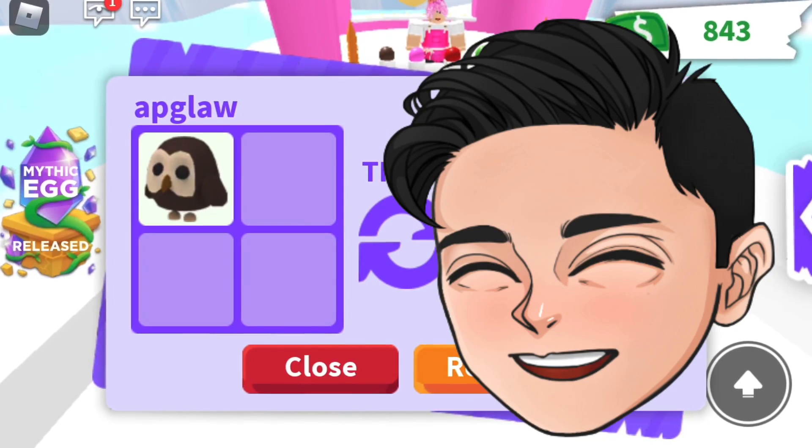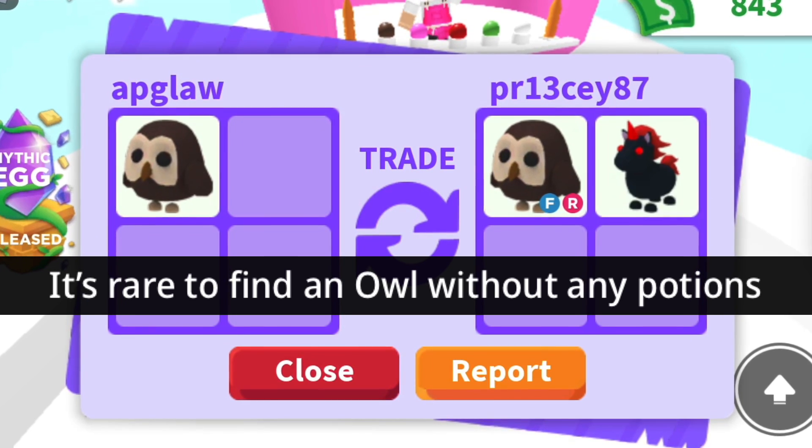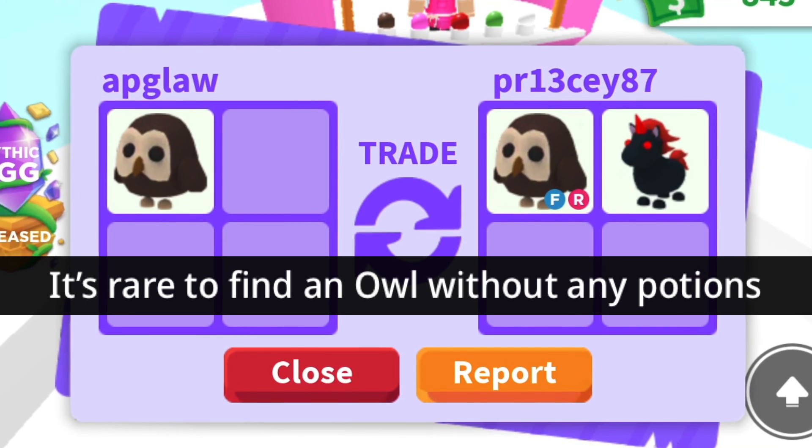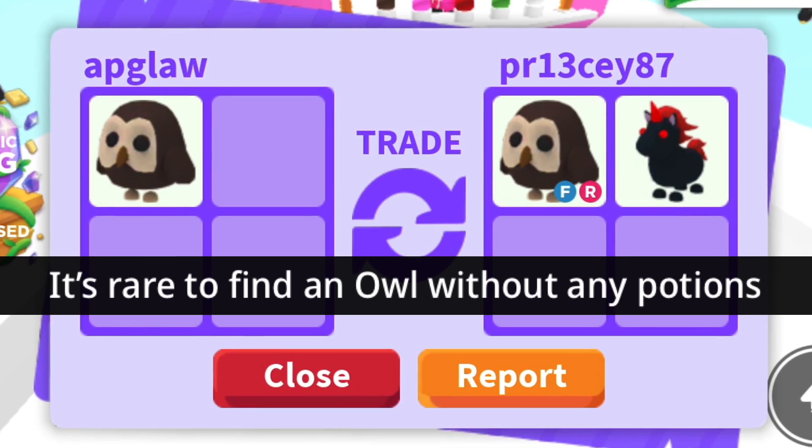I'm then going to take the no potion owl and trade it for a fly ride owl and a no potion evil unicorn. So I'm right back where I started with a fly ride owl, and I made a profit of a no potion evil unicorn.